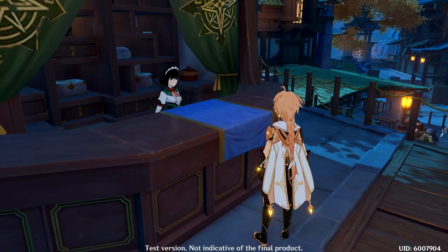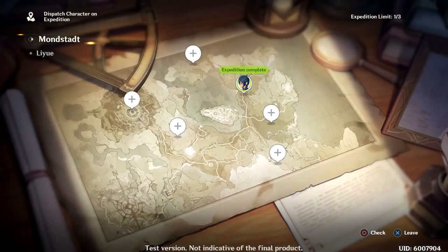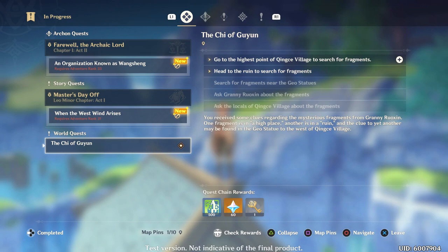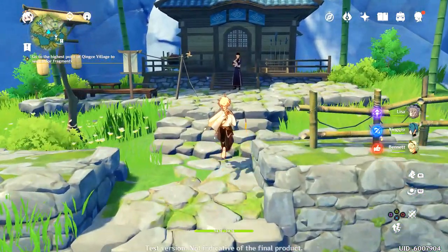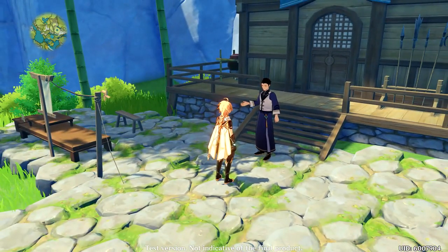Daily commissions reward. If you see that plus sign there, you can press the right D-pad and you'll see what you need to do. I'm gonna navigate — go to the highest point of Chi Chi Village to search for fragments. Can I ask someone about this though? No — okay, I guess I'm on my own.